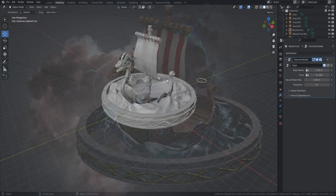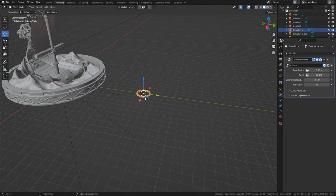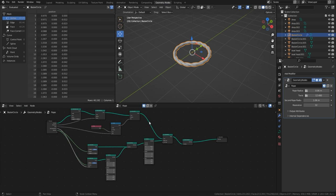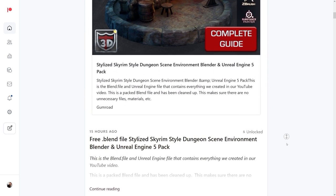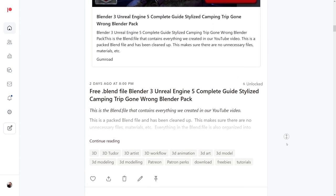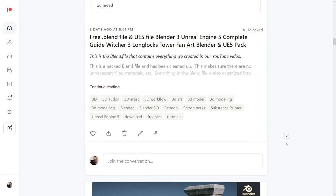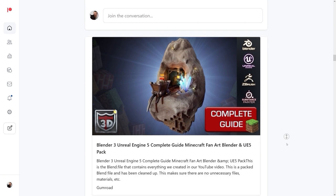If you want to get your hands on this complete blend file, complete with all the geometry nodes and everything you see in this scene, the links are down below. But first, a quick message from our sponsor — that's us, because we're not big enough to get a big sponsor, but we do have our Patreon where you'll find every guide we've ever done, complete with all the blend files, materials, and textures.